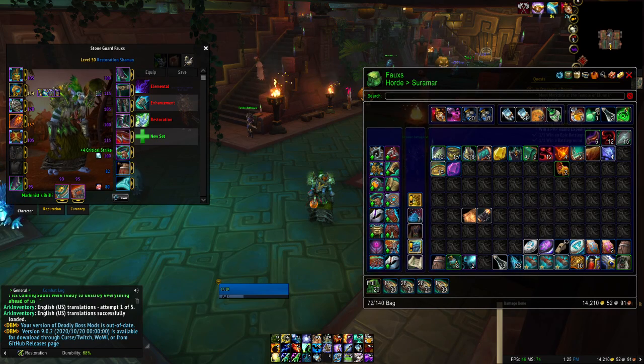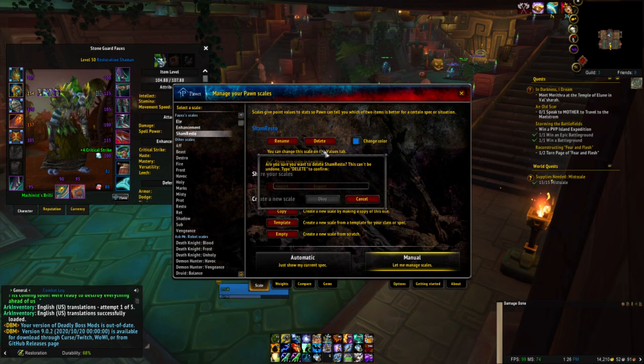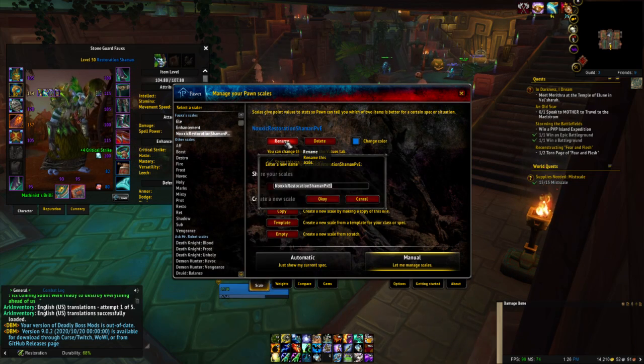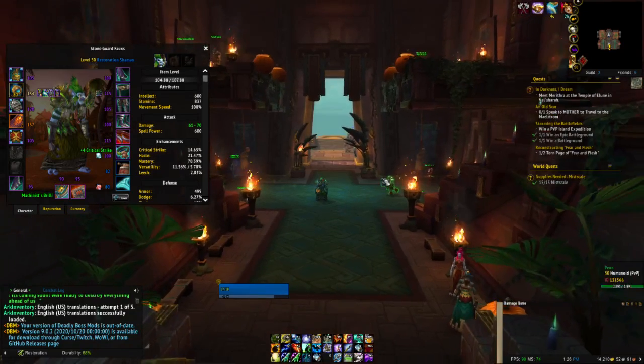Let me look up something real quick. I really wish I could sim healing and tanks, but you can only sim the freaking DPS. So I usually get my healing and tank pawn strings from Noxic, which may not be the best place, but it is what it is. At least it gives me an approximation.